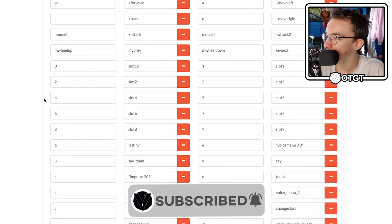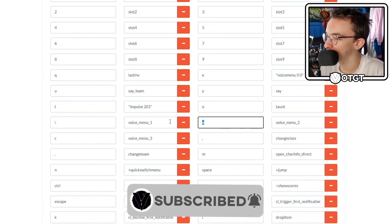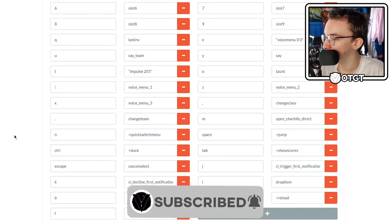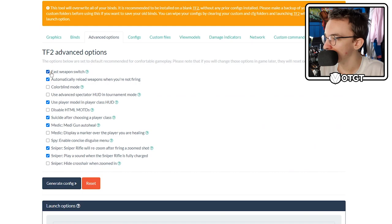So these are all the binds for all the weapons and stuff. I want to change my voice menus because I move them all up a key. There we go. This is everything I need. Fast wrap and switch.